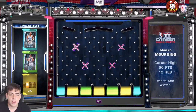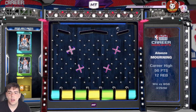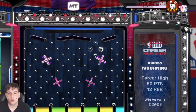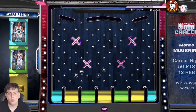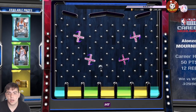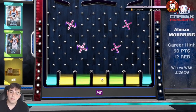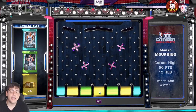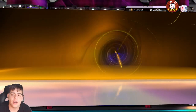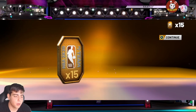Here we go, dropping the ball — I'm going for the tokens, I don't want any of these bums. I'll take the Alonzo Mourning, I don't know why they gotta put him in the corner, he's not even special. Oh yeah, there it goes — there goes my chances of getting Alonzo Mourning. We got the tokens, I'll take it. I hope you guys enjoyed the video and that intro. Stay tuned for more content, we probably got another video after this. Have a good one guys, stay blessed, peace.